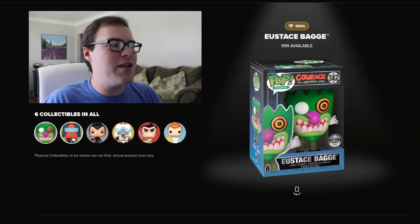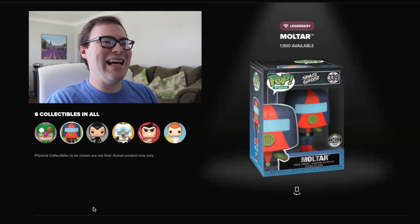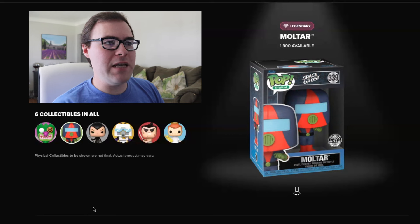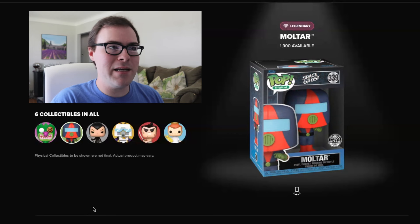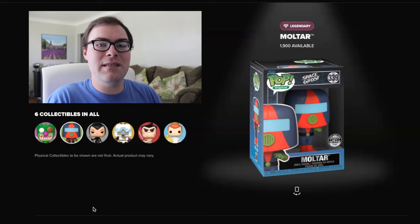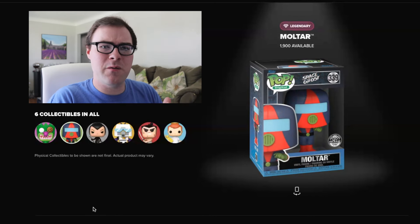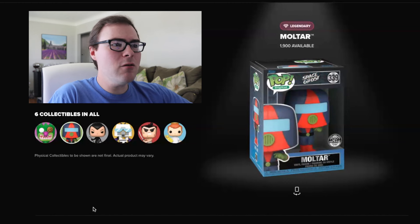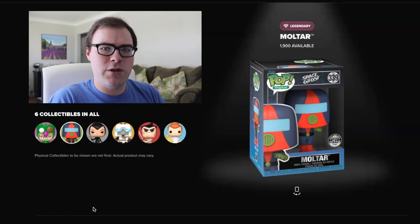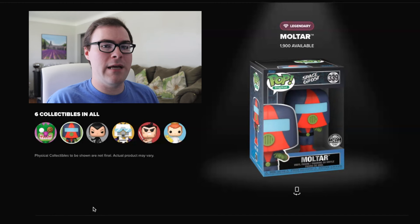Moving on to the legendaries, all limited to 1,900 pieces. First off, we have Moltar from Space Ghost, and this seems pretty decent. There aren't too many Space Ghost pops to begin with. With Cartoon Network, there are some Hanna-Barbera licenses on the network, and I remember Space Ghost being part of the Hanna-Barbera set. So it is a little bit weird that they added Space Ghost here instead of sliding in a Cartoon Network show you know for sure is Cartoon Network.